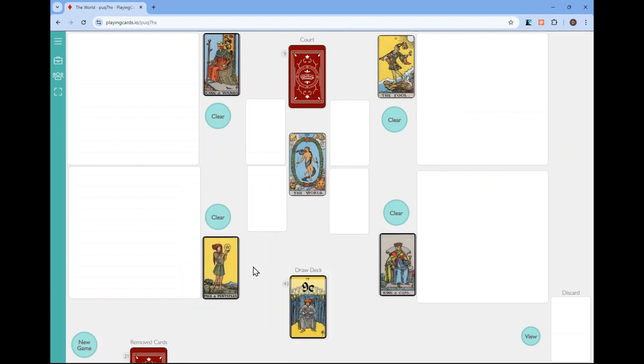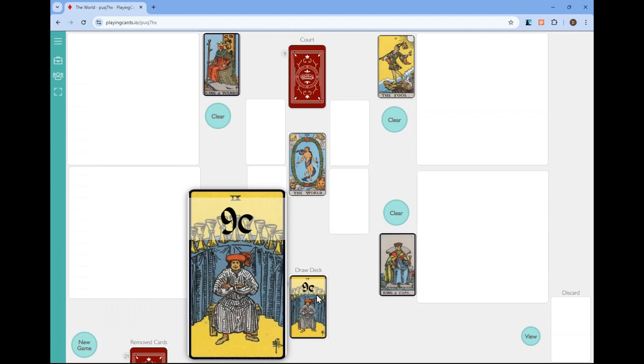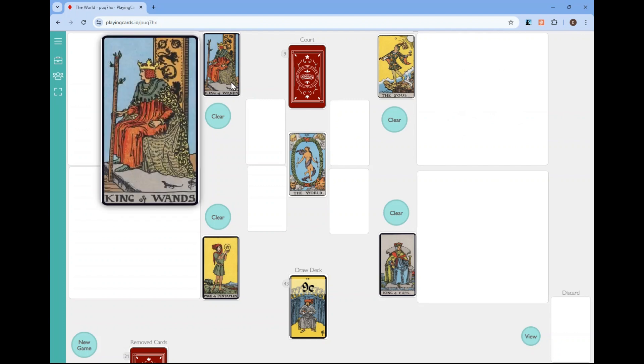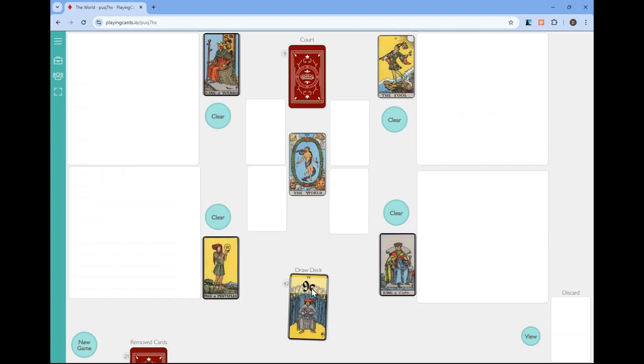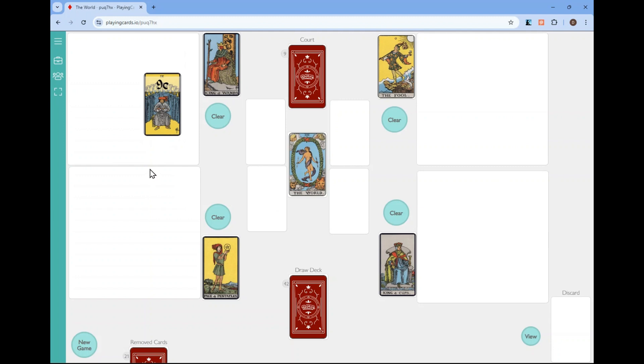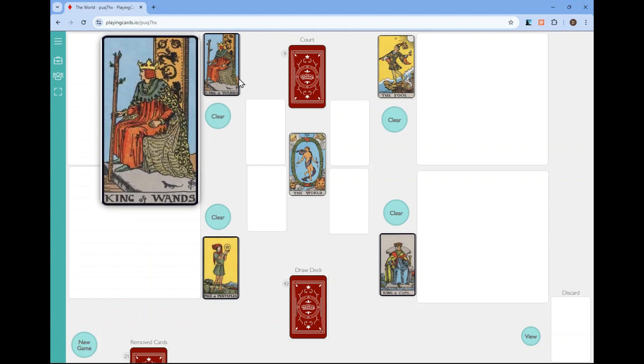Each one of these suits has a special ability, so I'm going to go over those. The fool has no special ability, so you just have to get 21 the old-fashioned way. For wands, you can add one to the value of any card placed there. So a nine could be used as a ten.